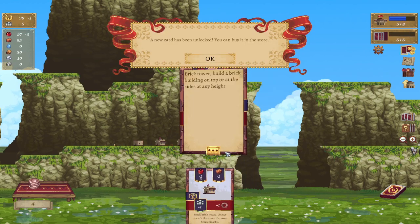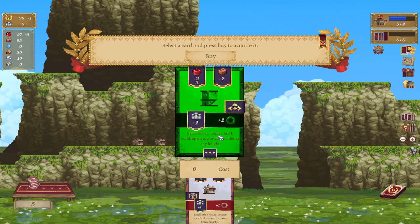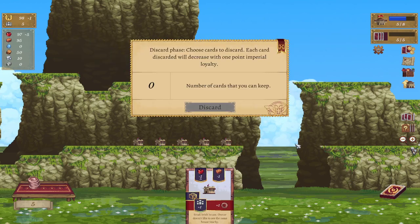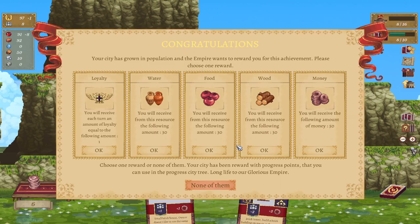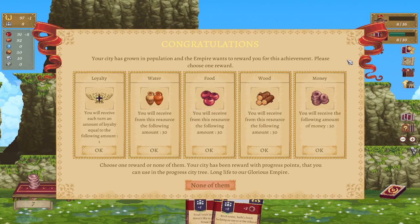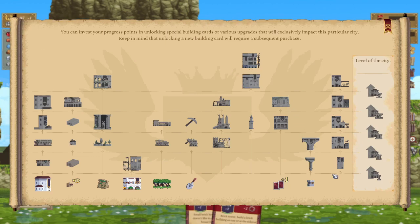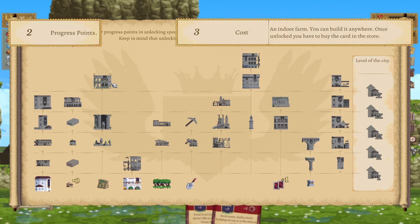A new card has been unlocked and it is a tower — it costs zero. With towers, we can build them, and each time you basically grow a level you can pick something that will help you out. I'm going to pick the money because I'm money. This is basically the tech tree — as you unlock things you need to unlock each of these to get to that level up here. You have a whole bunch of stuff.